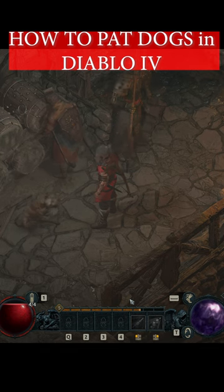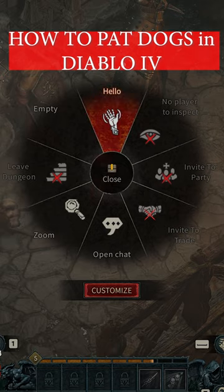Step 2: press the action wheel, natively bound to E on PC, and choose the hello emote. Hello.